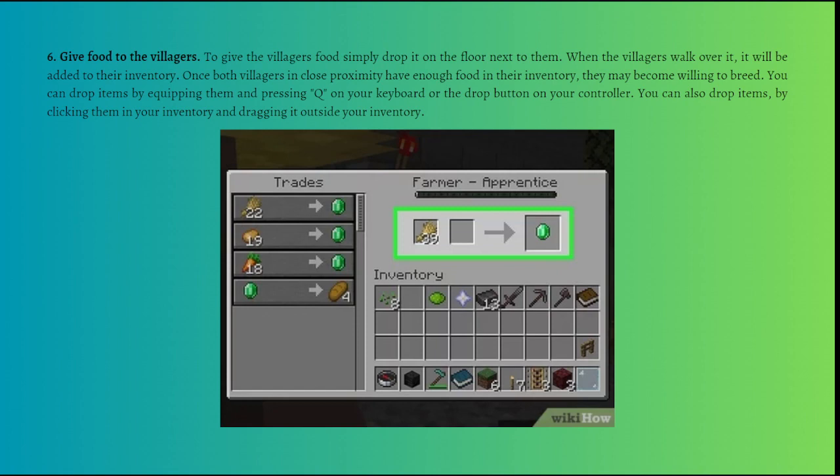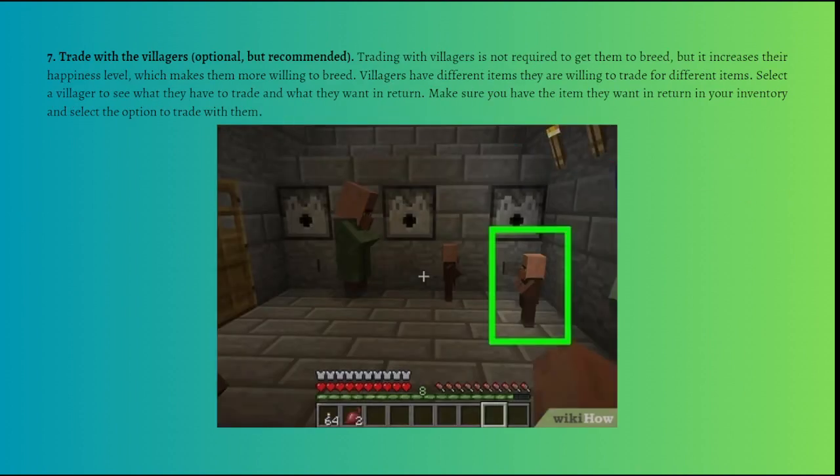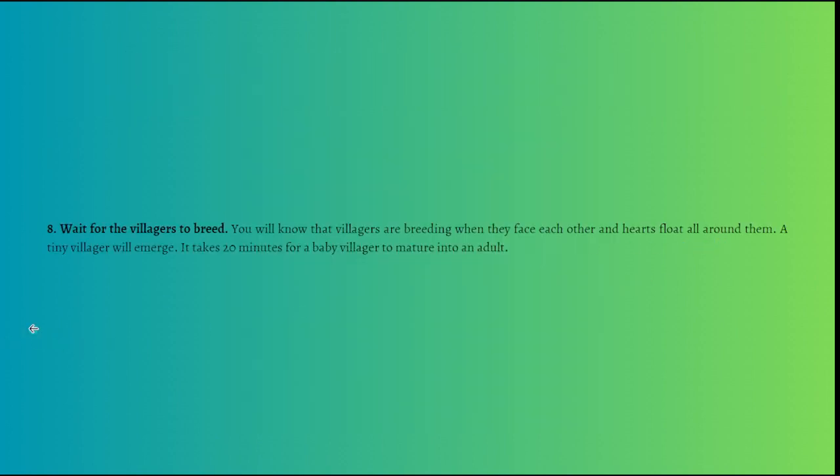You can also trade with villagers. Trading is not required to get them to breed, but it increases their happiness level, making them more willing. Villagers have different items they're willing to trade — select a villager to see what they have and what they want in return. Make sure you have the item they want in your inventory. Emeralds are one of the most commonly traded items in Minecraft.